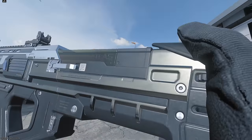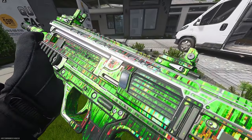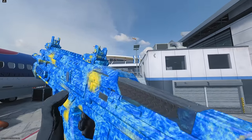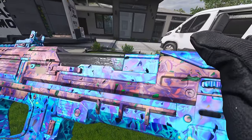Like every new weapon added into the game, the Bell 27 brought with it eight brand new camos, and one of them is the Simpler Times camo, which I think might be one of the best in the game. We'll be unlocking all of these as well as getting the weapon all the way to Priceless.